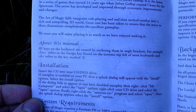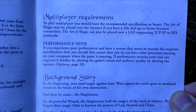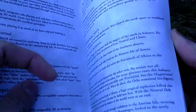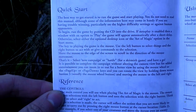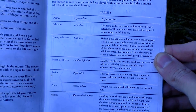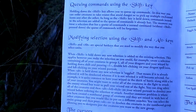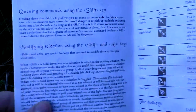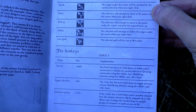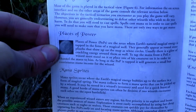Introduction to the game, installation, system requirements and setup, something about the story and how it all started, the game controls, the game cursors, and something about the game world.